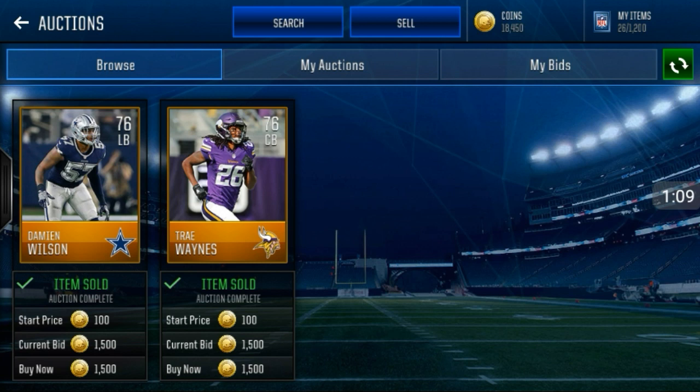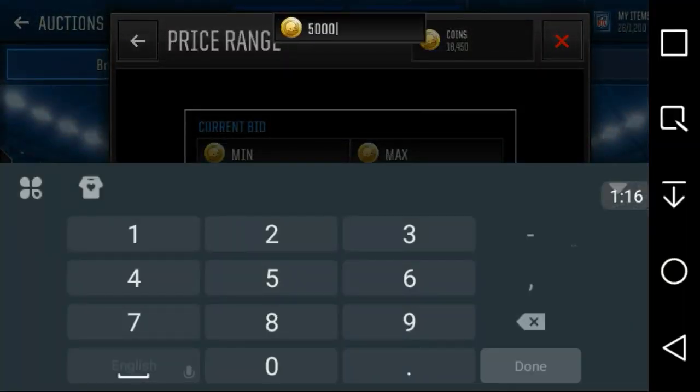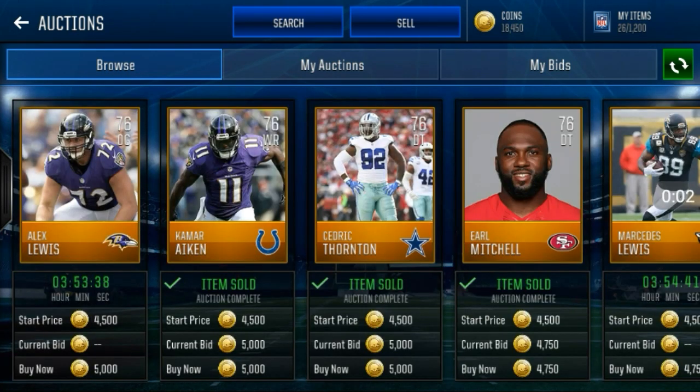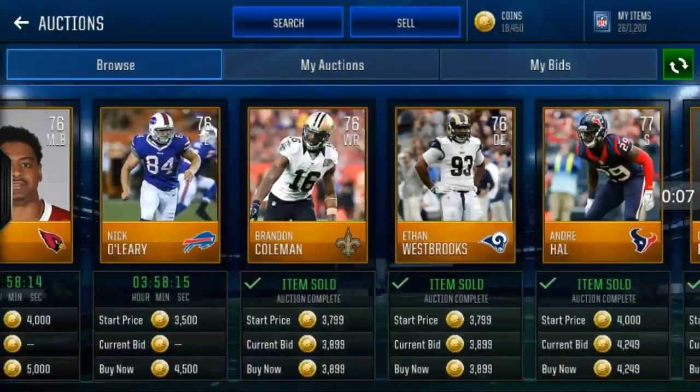As you guys see right here, this Damian Wilson and this Trey Waynes dropped for about 1,500. So let's go up to 5k and see who dropped at that price. All right, it's loading... all right guys, there was a network timeout, sorry about that.